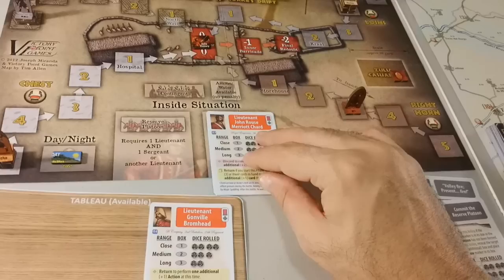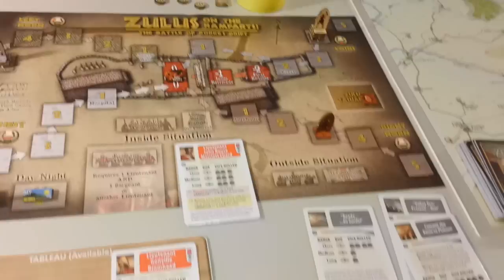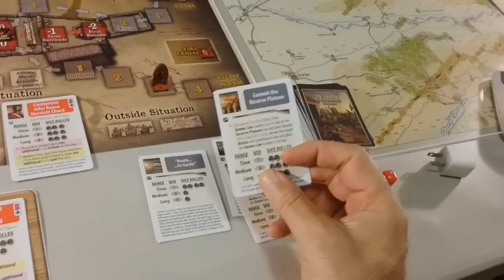Now we have our action, which is going to be to put Marriott Chard to build barricades. We place him in the box for that purpose and take the one-third barricade built marker, placing it here. When we finish the barricade, we will move our Zulu victory marker to the inner barricade.